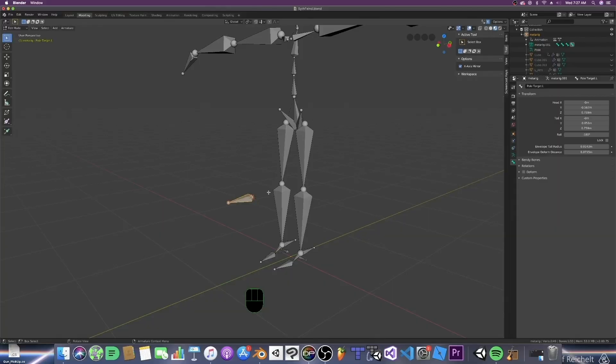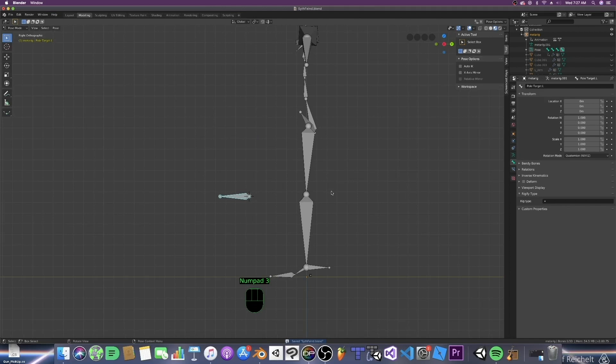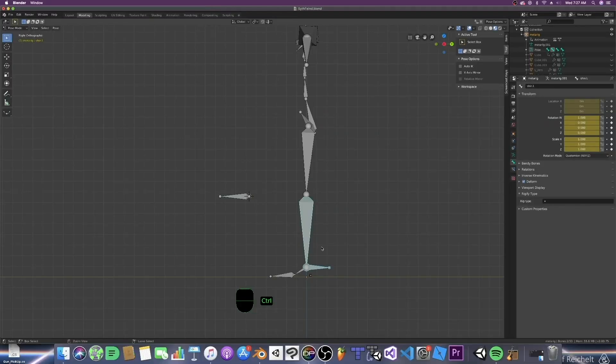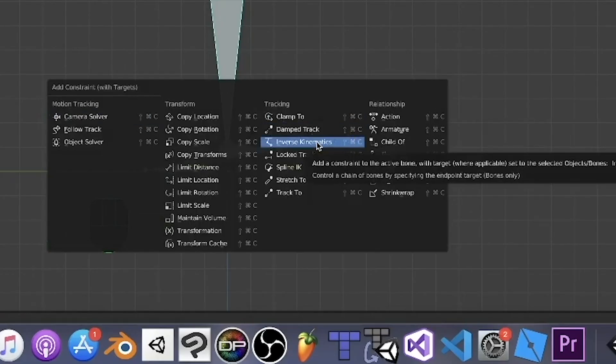For now, let's just move our knee constraint so it sits right on top of the kneecap but also away. Hit 1 on the numpad to view from the front so we can move it around using G. I'm also snapping it on the X-axis by hitting G and X. You can also do the same on the Y and Z axes — it just kind of helps. Now that everything is named and in the right place, let's hop over to Pose Mode to get the constraints up and running. Let's snap to the side by hitting 3, and then we will select the Leg IK bone, then Shift-click the leg bone.